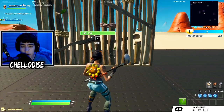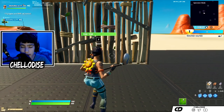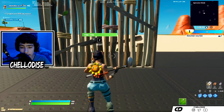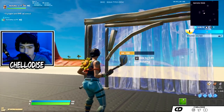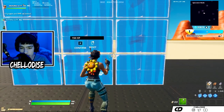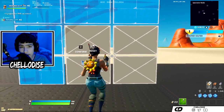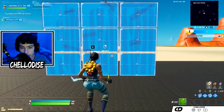First things first, I'm going to be talking about movement — the most optimal movement you should be doing to be able to edit fast. A lot of people that I see do this wrong: they literally just edit and they do a full circle, but in reality all you really have to do is aim for the four little corners at the end of each tile and just do a small little circle.